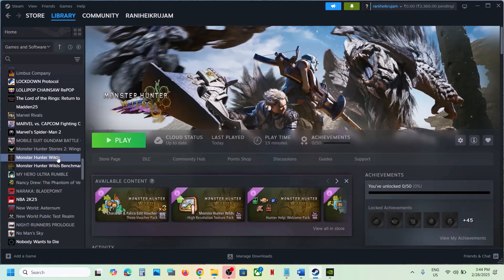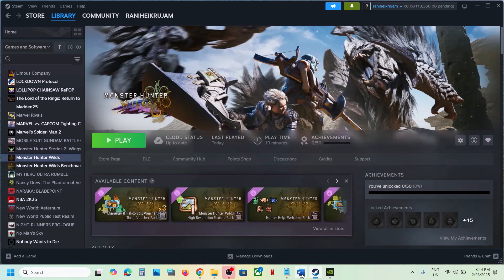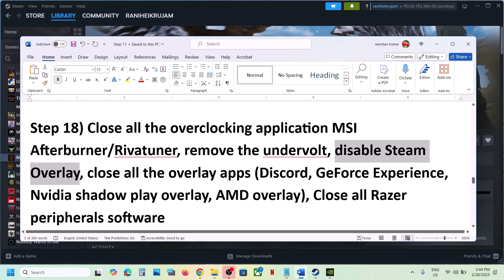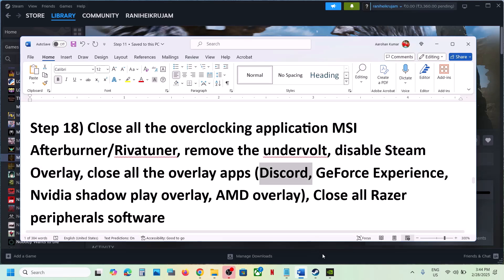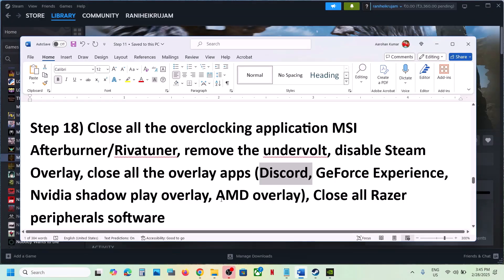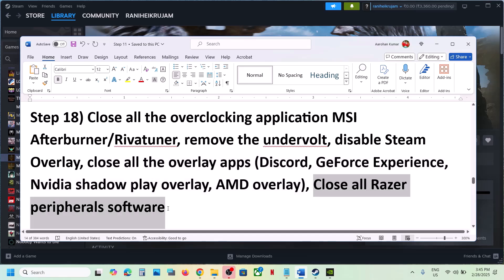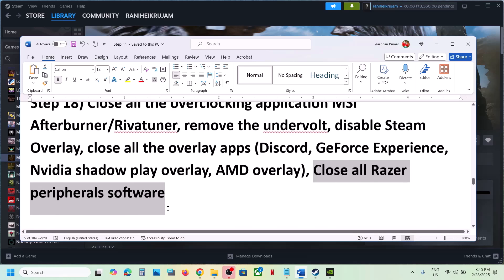Also disable Steam overlay: go to Steam, right-click on the game, select Properties, and turn off 'Enable the Steam Overlay while in-game'. If you have Discord running, go to Discord settings and turn off overlay. If you have the NVIDIA app running, go to Settings in the NVIDIA app and turn off the NVIDIA overlay. Close any other overlay applications as well.